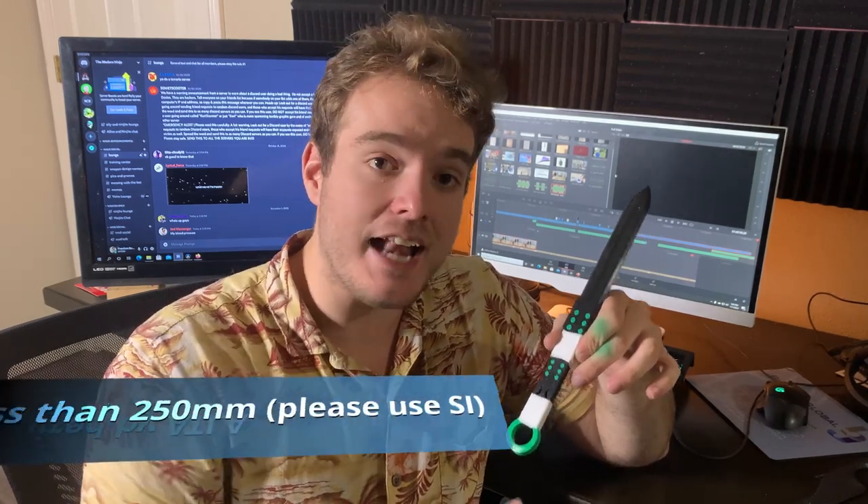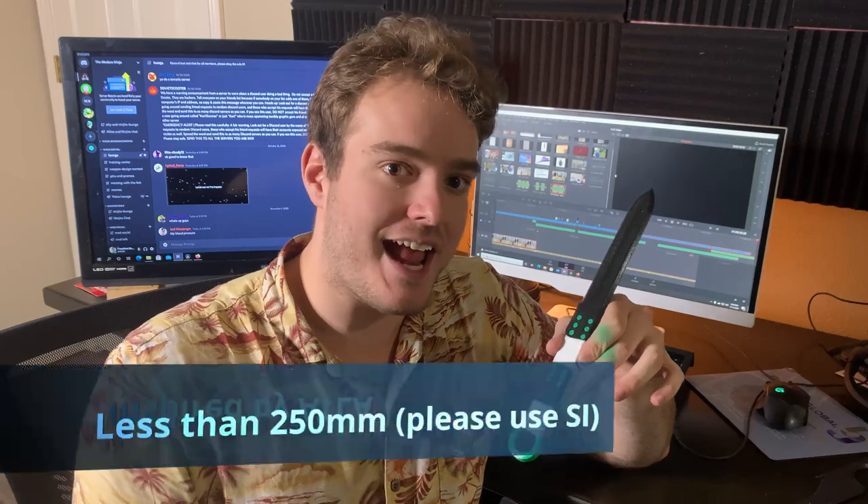For those of you wanting to participate in the next challenge, it starts the moment this video drops. Here are the parameters: it has to be less than 250 millimeters in any direction, same as this challenge, and it has to be obviously inspired by Avatar: The Last Airbender. It can be a weapon, it can be some sort of armor, it can be anything you want. Just design anything you want for the Modern Ninja based on Avatar: The Last Airbender.